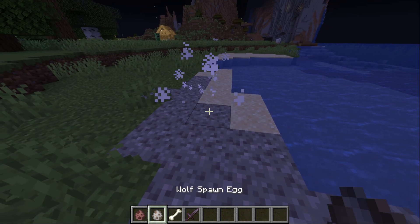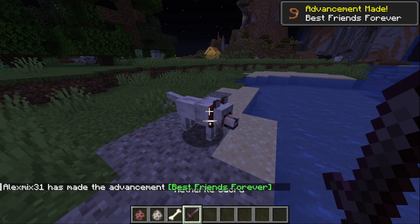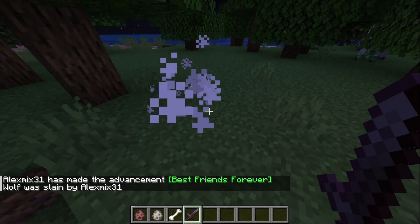Mojang will not focus on adding wolf armor, so the first thing they did is give wolves more hit points. Instead of 10 hit points that normal wolves have, tamed wolves will have 20 hit points. They also get double the hit points when you feed them.